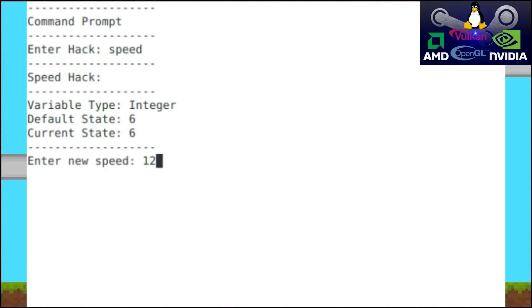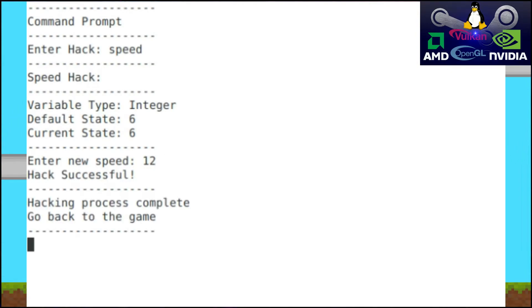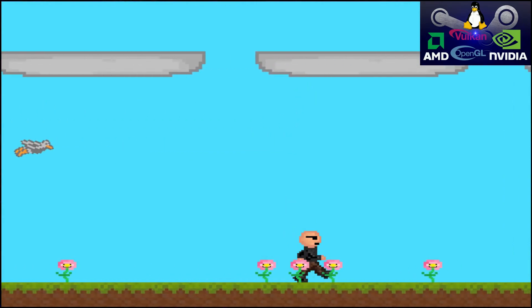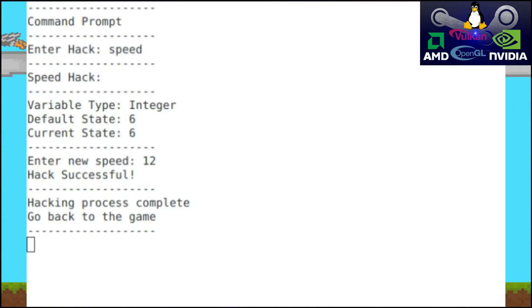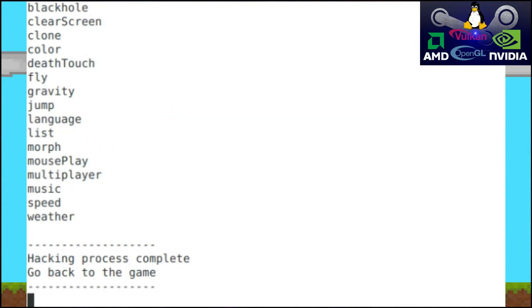There you go, you should be moving faster now. I'll leave you to try out all of the available hacks. To see a list of every hack available, type the H key to begin hacking like always, and type in list — that's L-I-S-T. You should see a list of every hack that you can do show up on that command prompt.